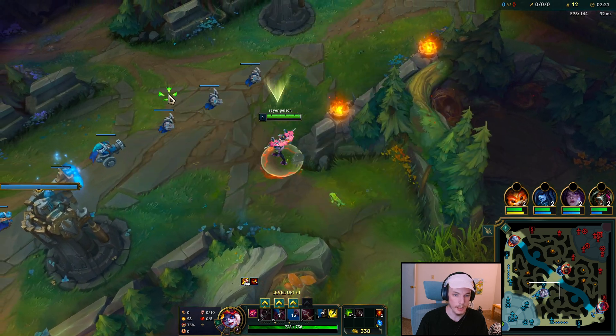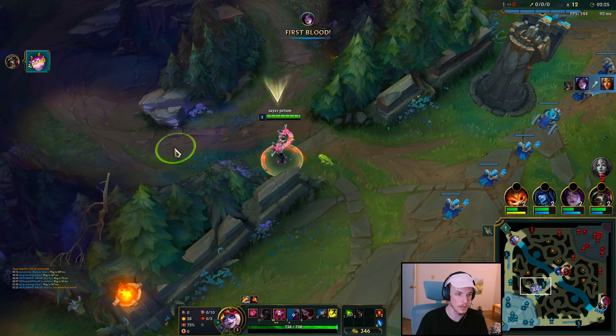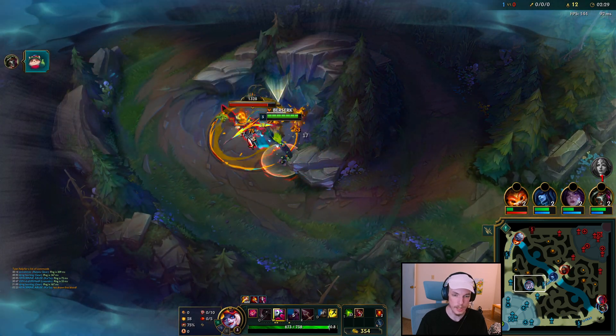We're against Lilia. We don't have to invade — all these lanes are pushed, so we'll just put two points into W and continue full clearing. You can dash over the wall like that so that you get to the camps faster.